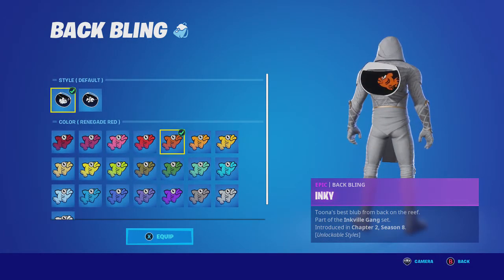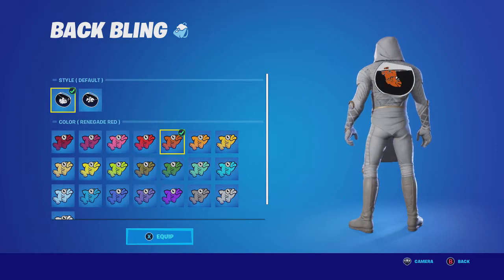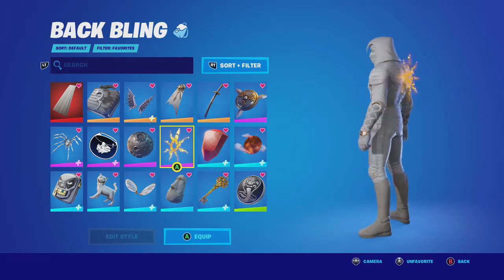I would go with the Renegade Red edit style. For this back bling I would go with the Renegade Red for the fish, because in the show — this is a reference to the show, so if you've watched it you'll know. Mini Moon, because he's Moon Knight. Aura Soul looks pretty good.